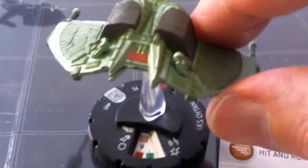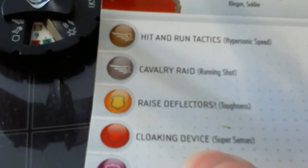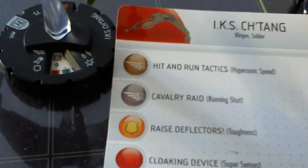Looking at what changed on the Chetan: movement is eight with Hit and Run Tactics. Attack nine. Defense sixteen red - still has Cloaking Device. Two damage with Martok's Orders. Not bad, still fully in the fight.